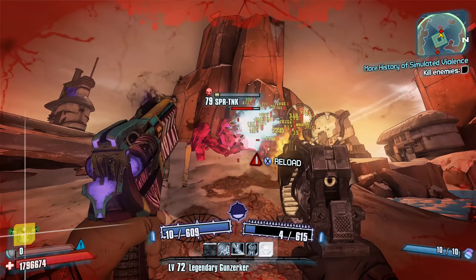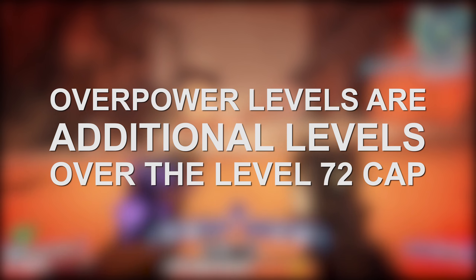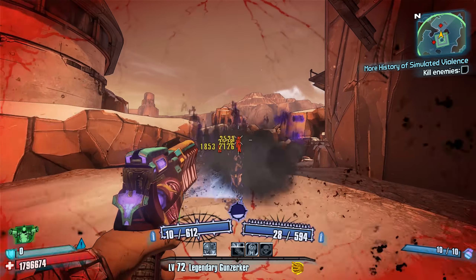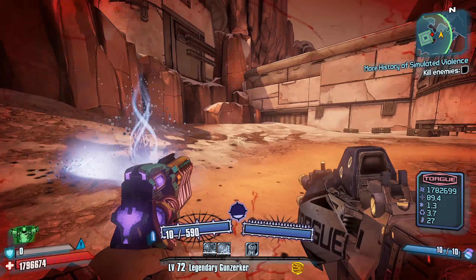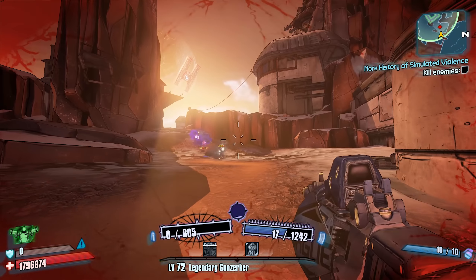Now if you're newer to Borderlands 2, overpower levels are best described as additional leveling beyond the game's hard level cap at level 72. So if you'd like to go beyond the game's level cap, you can acquire new overpower levels or ranks, which will not only scale the health and difficulty of the enemies in Ultimate Vault Hunter mode, but also continue to increase the scaling of your gear as well.